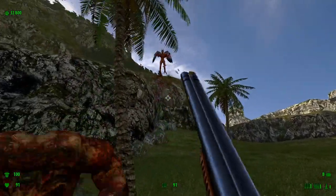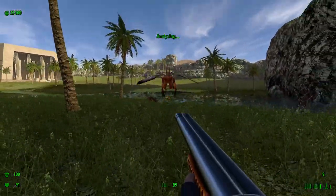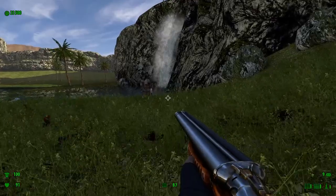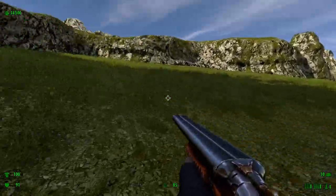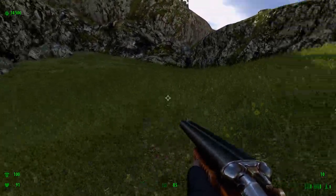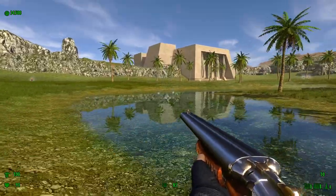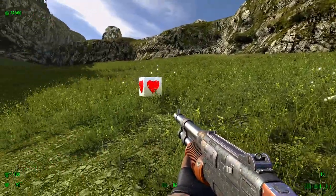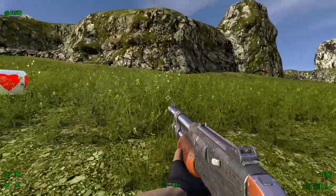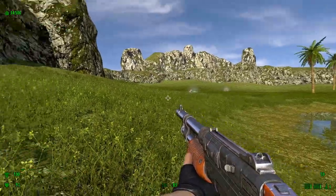A Gnar. A Witch Harpy. Two Gnars — or is it the same Gnar? I couldn't tell. And a Clear. An annoying alien dinosaur skeleton. So when you grab either the health or the pill, you're going to get attacked by kamikazes.